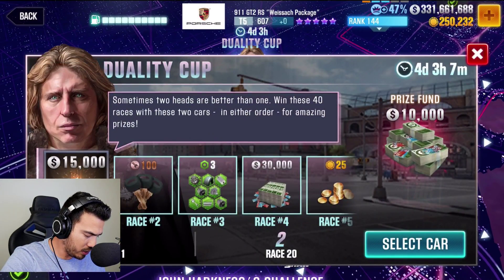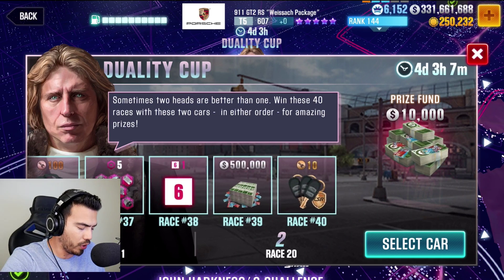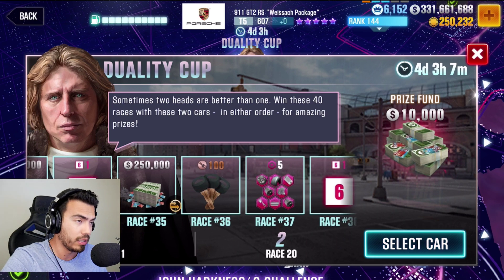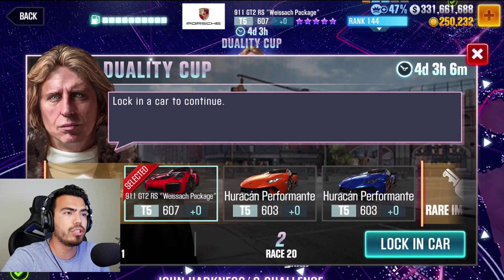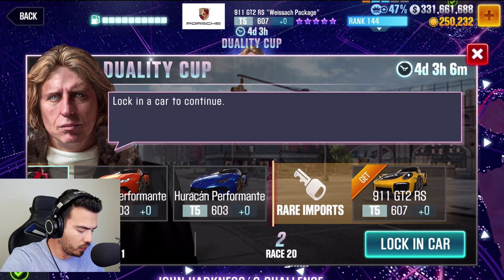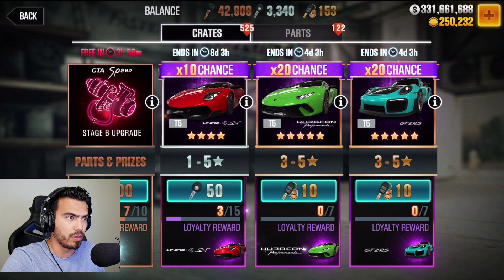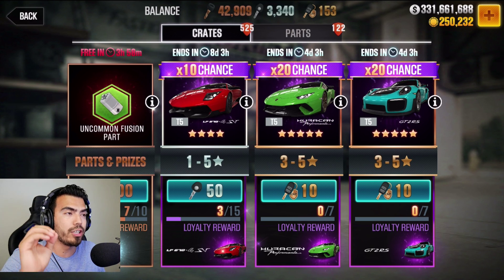Back to the Duality Cup real quick — it has about 40 races. I might give this a try. I can actually use the Huracán Performante and the GT2 RS, and I already have two Huracán Performantes. Here goes nothing — here goes absolute — wait, I almost opened up the wrong one. We're gonna try to get another GT2 RS, wish me luck. Here we go, I'm closing my eyes.